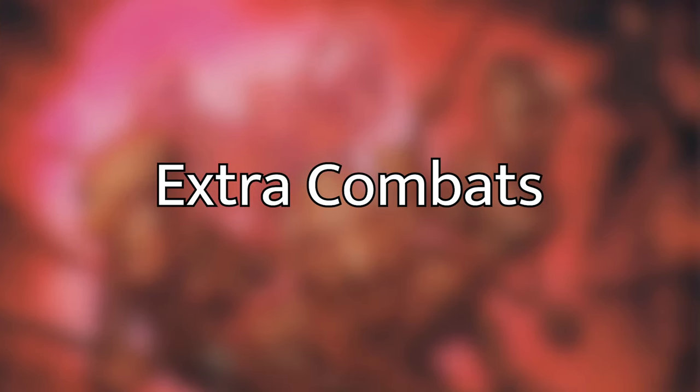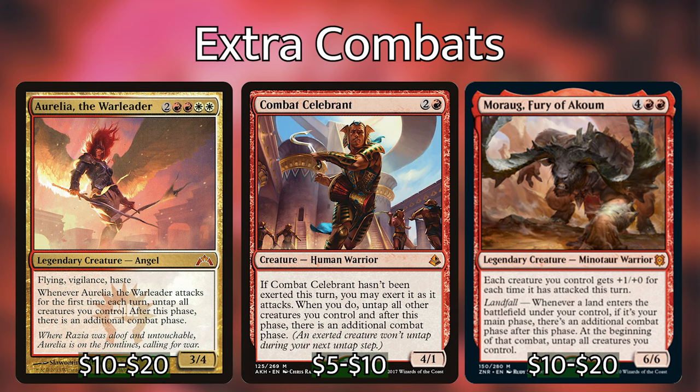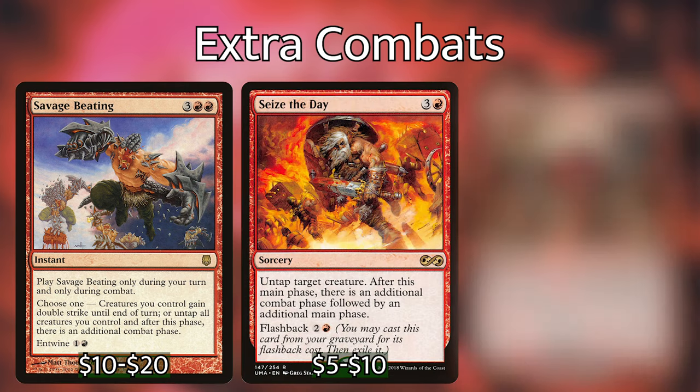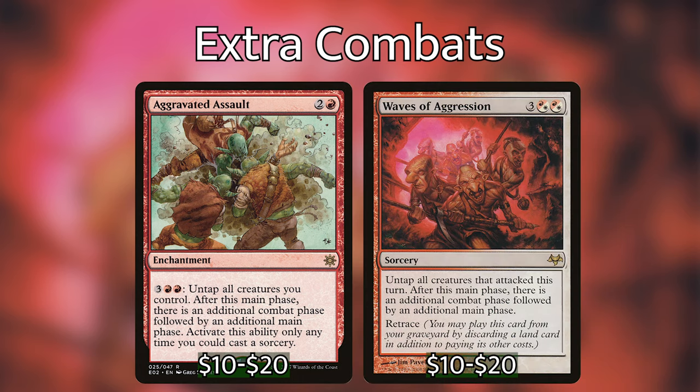The strategy of the Akiri deck I want to build is: play low to the ground creatures and equipment, attack one or two players repeatedly to draw lots of cards, and eventually draw into our big finishers after we've enhanced and protected our board. Some of those big finishers are cards that give us multiple combat steps. There are a surprising amount of them: Aurelia the Warleader, Combat Celebrant, and Morag Fury of Akoum for creatures; and non-creature options such as Fury of the Horde, the Resurgence half of Response/Resurgence, Savage Beating, Seize the Day, and World at War. The two that have potential to give you infinite combat steps with Sword of Feast and Famine are Aggravated Assault and Waves of Aggression. Usually just getting a creature like Aurelia will be good enough to win the game. However, this combo is a surefire way of ending the game as long as you have carefully crafted and protected your board state.